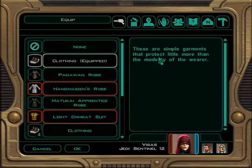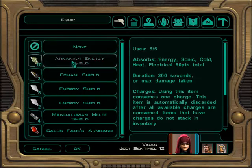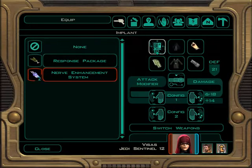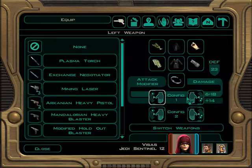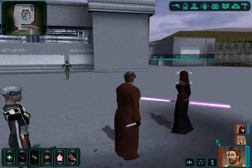And yeah, that's that. Now let's give her a Matukai Apprentice Robe. You can't see much on there as well, but she'll have immunity to poison. Not entirely sure why I gave her that.